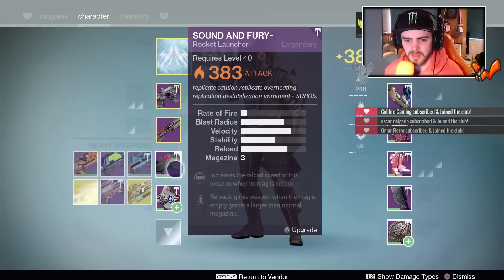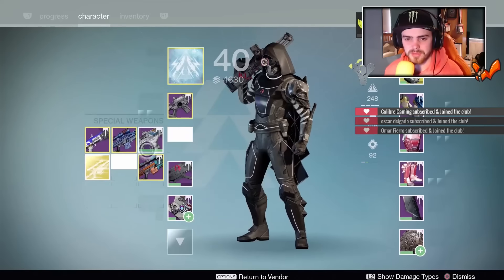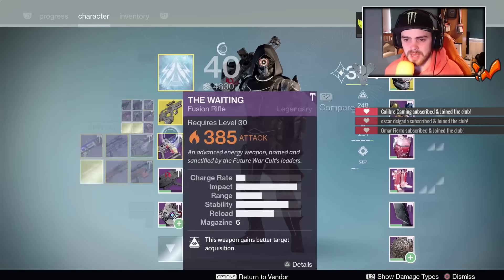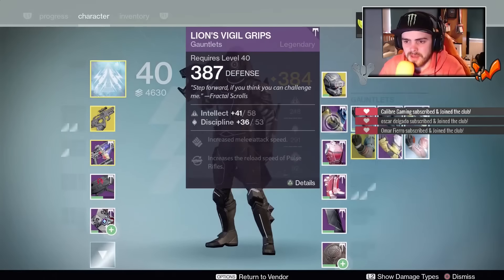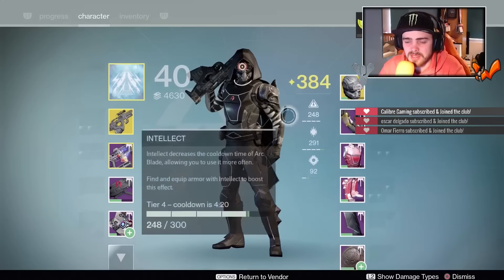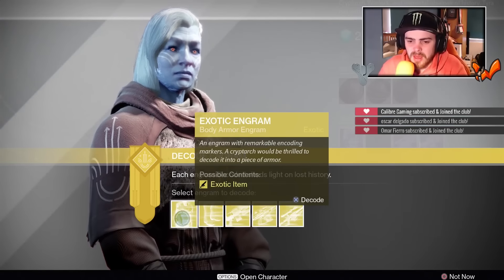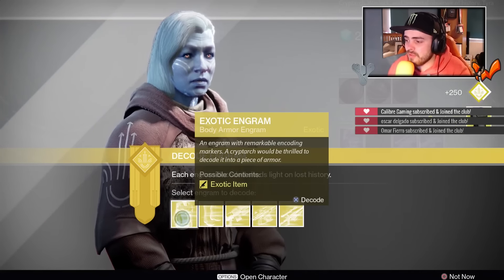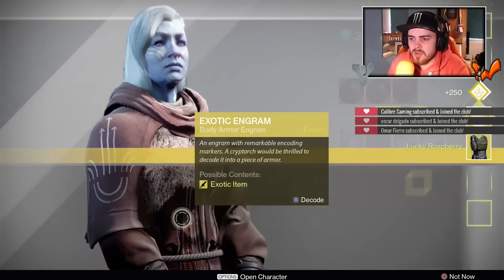We have got a 385 primary and another 385. The chest is 385. There's not actually anything we need in terms of armor pieces, so I'm going to go ahead and open that right there. Okay, we got Lucky Raspberry — I'm not going to complain about that. I'm actually glad that we got that.